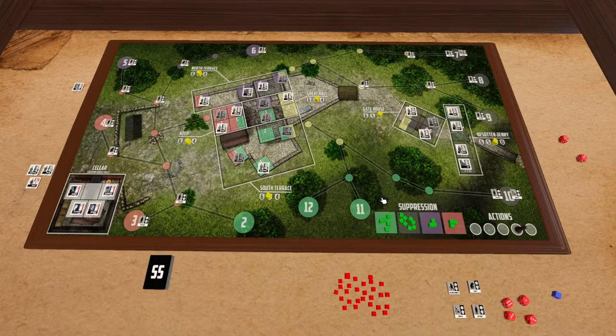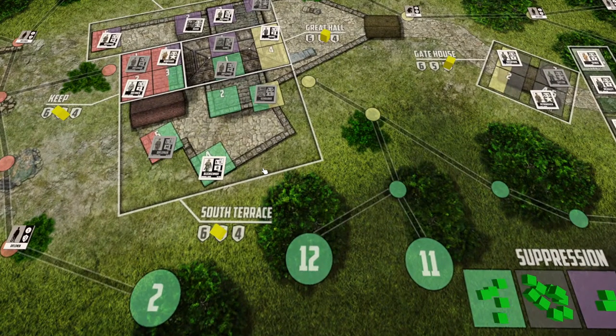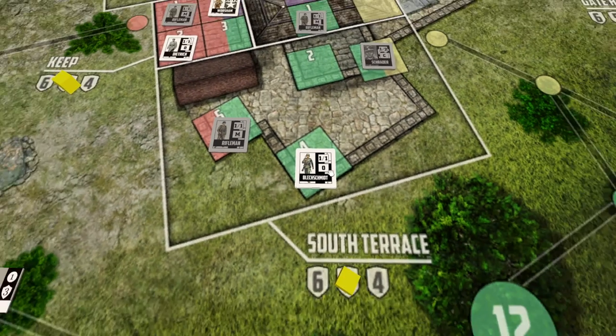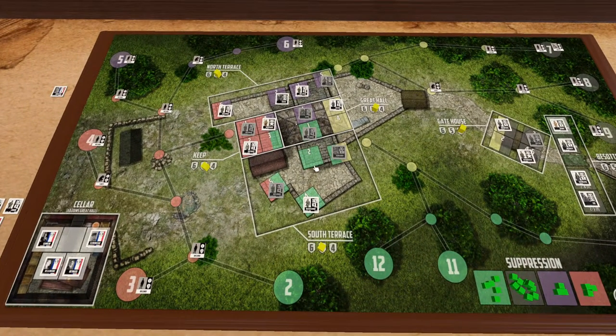We've talked about all the actions. Now let's talk about the defender attributes. I'll show you where those are on the counter. Attributes are found in the exact same location as the actions. Here we have an example of an attribute, the O, and we'll talk about each one of these attributes. That's where you can find them on the counters.